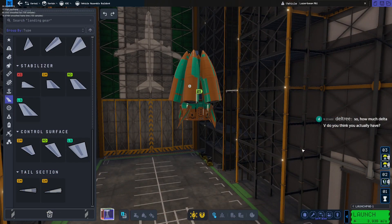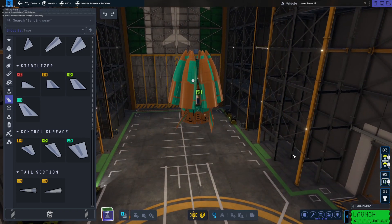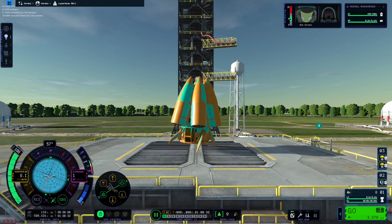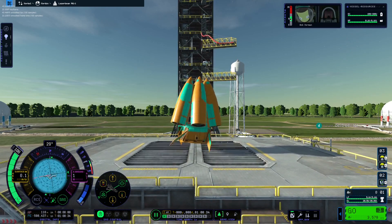We have hundreds of thousands of delta-v at least — we could make it to any planet in the solar system with this much energy. We can do a launch where we try and actually get to another planet. Oh, it's doing a dance — a crab dance!